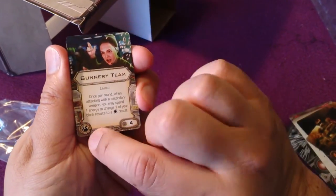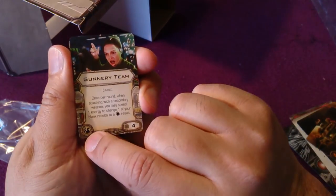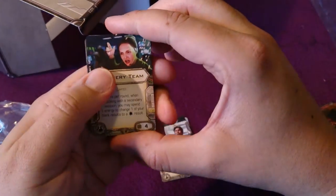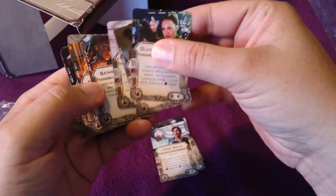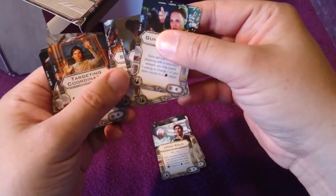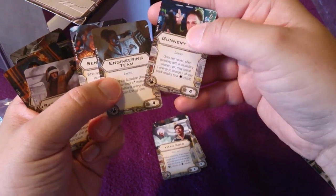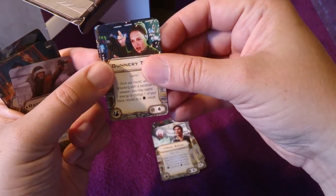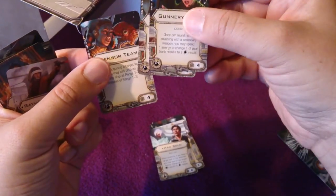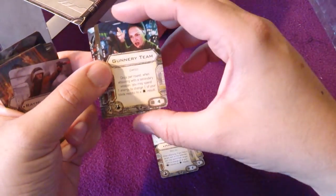This is a Team — another icon only available to huge ships — and you get three of them: Sensor Team, Engineering Team, and Gunnery Team. The Tantive IV can only take three teams and you get one of each, so you cannot duplicate them.